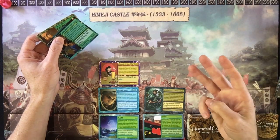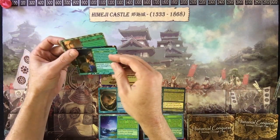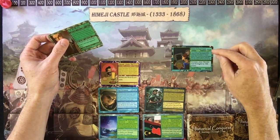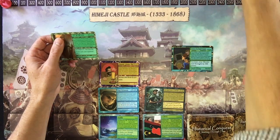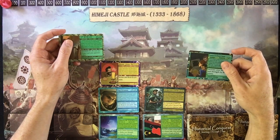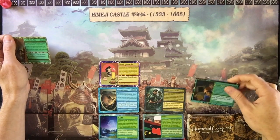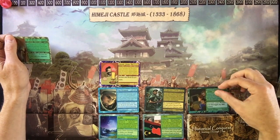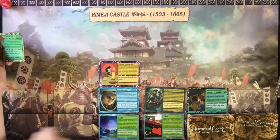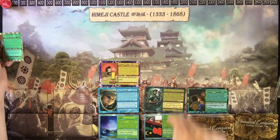Each turn you can only play three cards per turn. Technology cards, knowledge cards, or event cards like the Donner Party all have to be played on your mat in your civilization area. Lands get placed in the first row — only lands go there. A person or army, a character or army, goes above the land it's occupying.